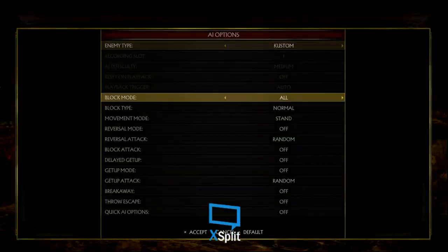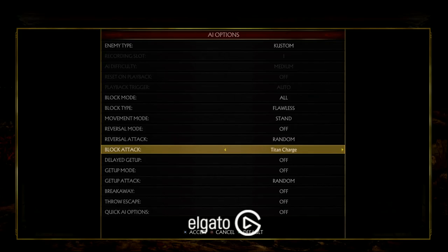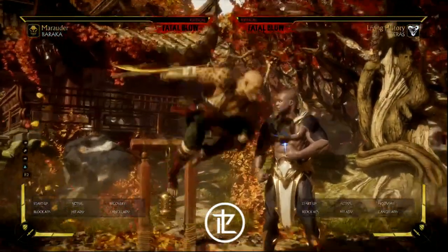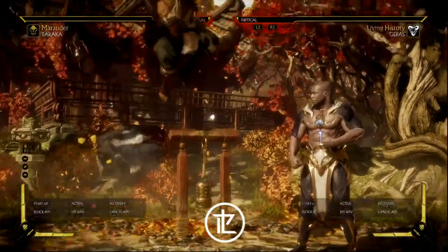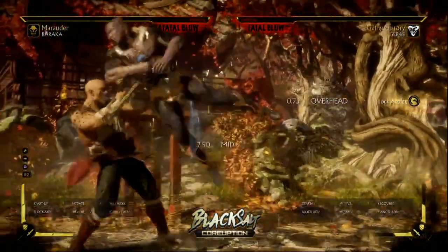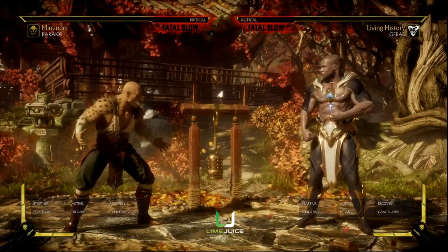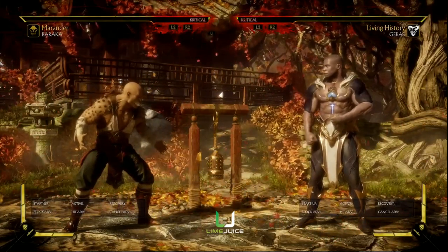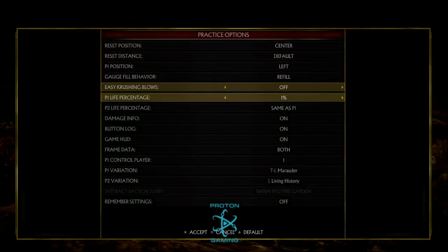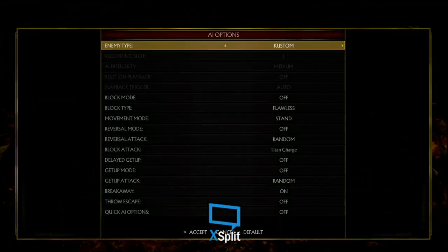You can also use Flawless Block versus jump-ins. If people hate jump-ins, you can Flawless Block the jump-in and Up 2 it — they can't do anything about it. The only time you can't is if they do it really late to the ground and they block. You can also do a delayed jump-in into your string to beat out the Up 2, but your delayed jump-in will lose to regular jump-ins because it's a slower jump-in. Keep that in mind — and obviously if you don't have meter because you did a breakaway, you no longer have access to Flawless Block Up 2.